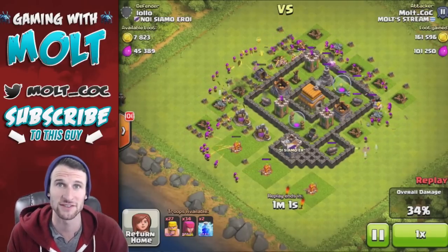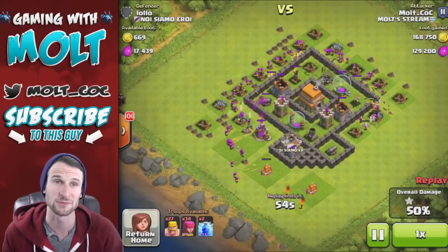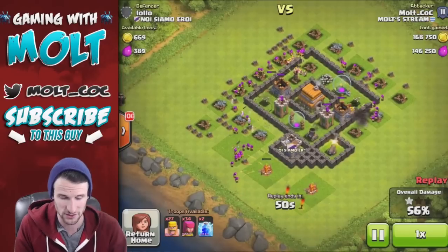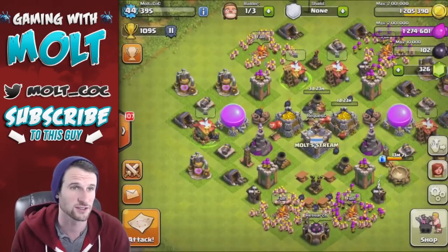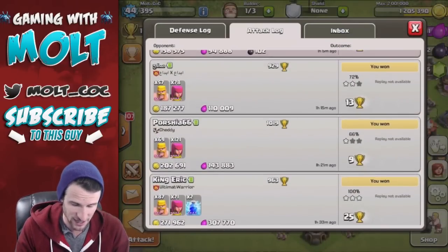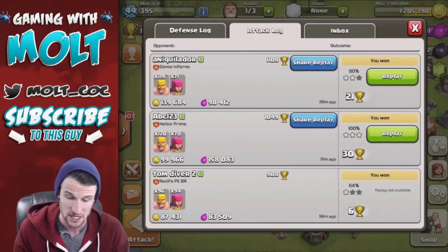I imagine as we move up and continue to farm, getting 100% on bases and moving up in trophies, I'll keep finding some good bases. This one, everything was just in the collectors — as you can see there's only about 1,200 or 900 in the storages. That was a great find. And this attack right here was the same sort of thing — 271,000 and 300,000. I wish I could show you guys, but I cannot.